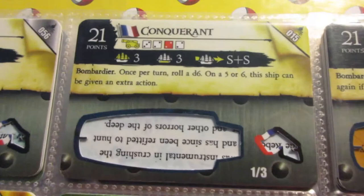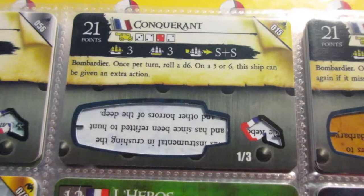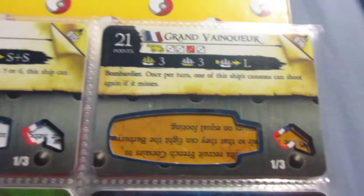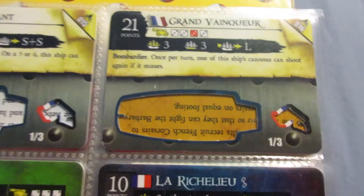Bombardiers are also very costly for what you get. These two come in at 7 points per mast - 21 points for a 3-masted ship, which is usually a terrible deal. But this one actually has the extra action ability built in, which is really good, and then it has good cannons and good speed. So I wouldn't recommend it in smaller games, but in larger games if you can afford it, this can be a pretty fun ship. This one, on the other hand, is total garbage in comparison - worse guns, worse speed, and a far worse ability for the same point cost. So I have no idea what WizKids was thinking with this. This ship should probably cost maybe 16 or 17 points.